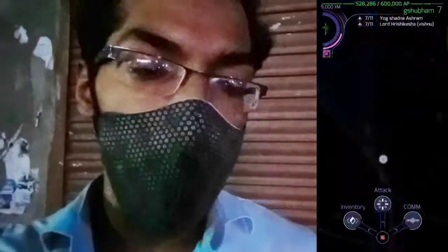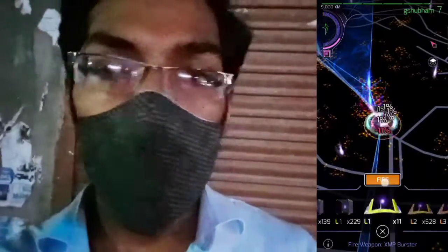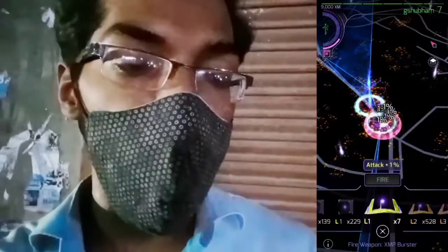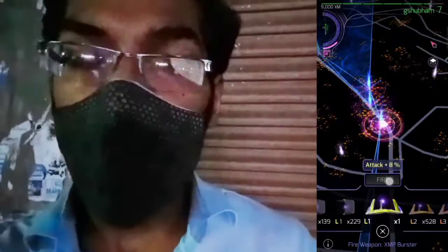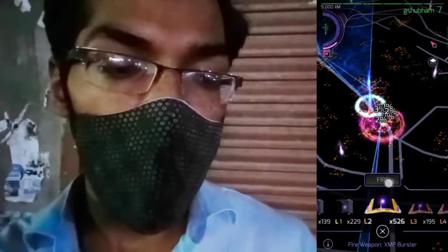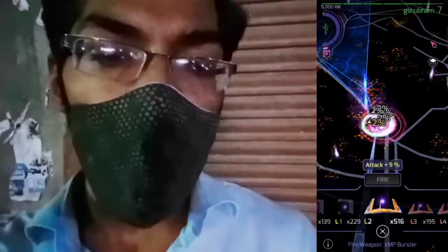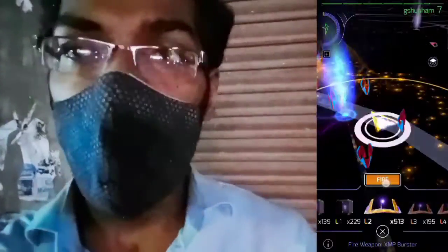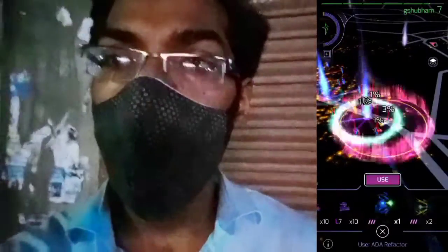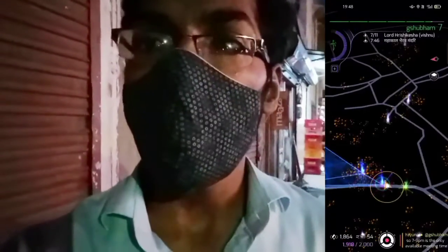In Rishikesh, our first destination in Ingress is a resistance portal and we are Team Enlightenment. Our very first task is to destroy the enemy portal and the link we have created. Let's quickly go to our attack section and do some attack on this resonator deployed by Team Resistance. We can deploy our Team Enlightenment green color resonator into it. Let's quickly do this task.